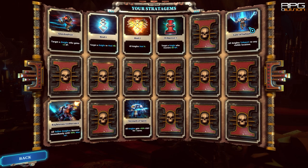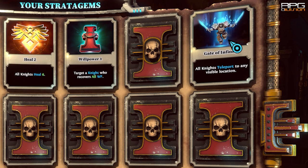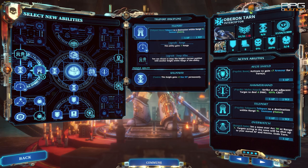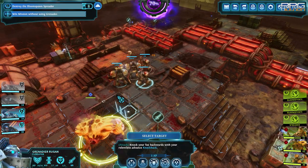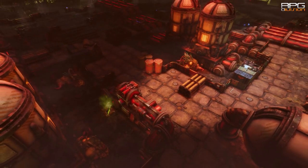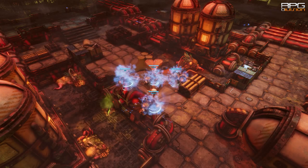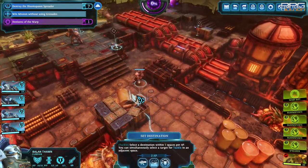The second variation is if the mass teleport stratagem is available. In this case, Librarian and Interceptor can be used with their teleport abilities. The goal is to get to the spreader by teleporting as soon as possible. If mass teleport stratagem is unavailable, use Librarian to teleport the whole team multiple times until the spreader has been reached. You can also run with the whole team until the spreader becomes visible and use teleport just once to get everyone right next to it. Your choice.